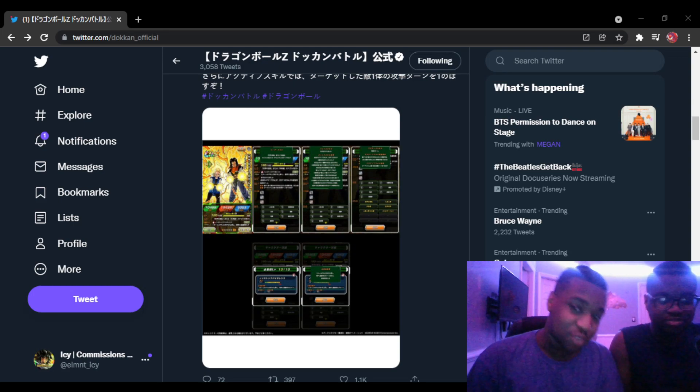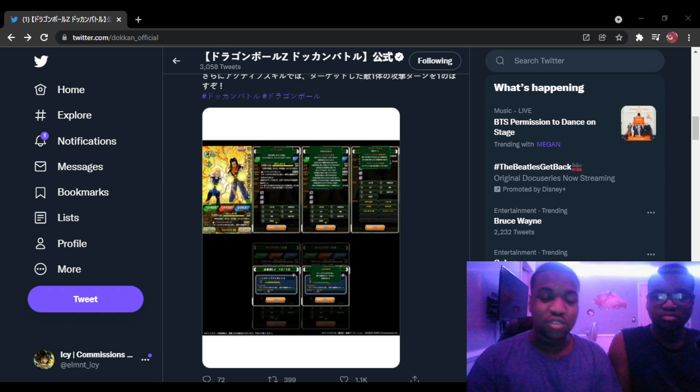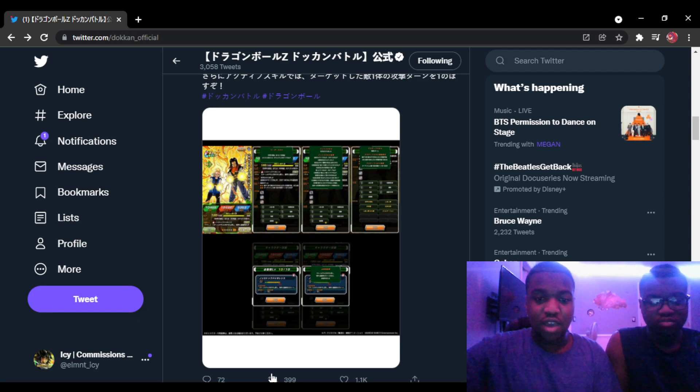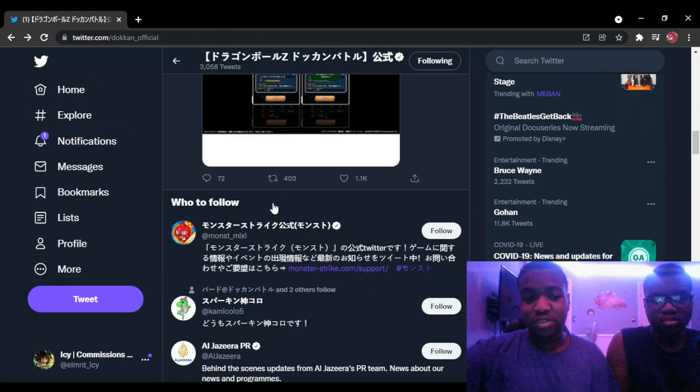What is going on guys, only games here back with you for another video. Today we're going to be taking a look at the super attacks and info for the brand new Android 17 and 18. They actually showed up unexpectedly — I didn't think they could show up now, which is interesting. Apparently they have some nullification abilities and other stuff, so they look like they should be pretty busted.